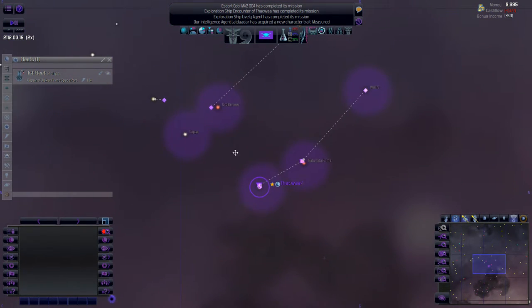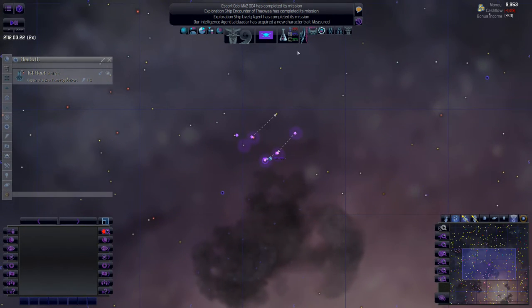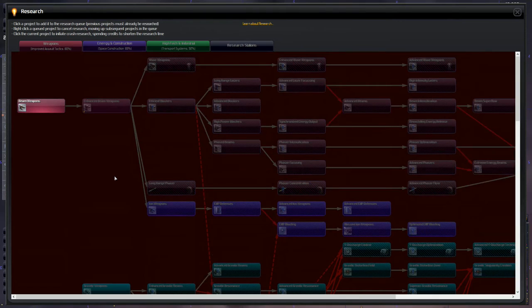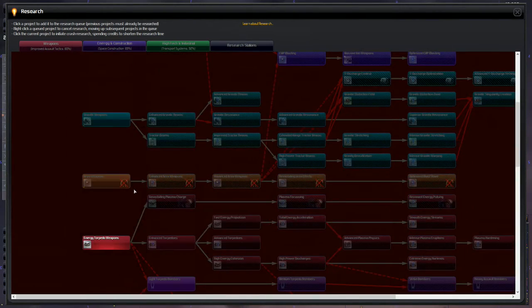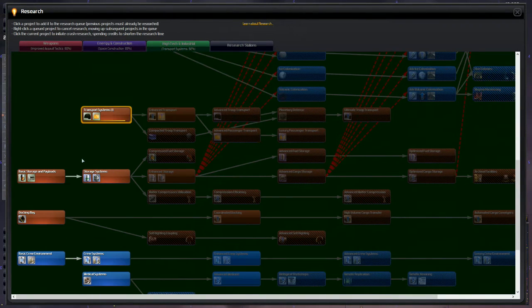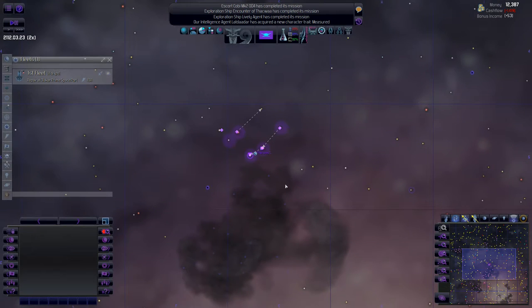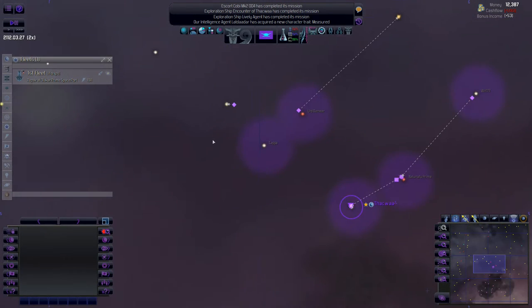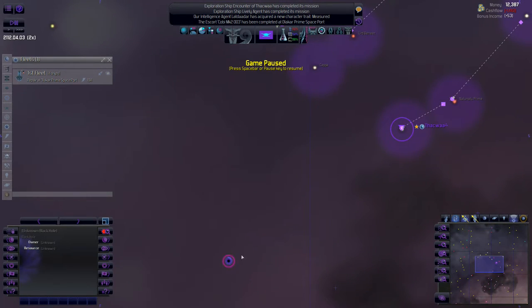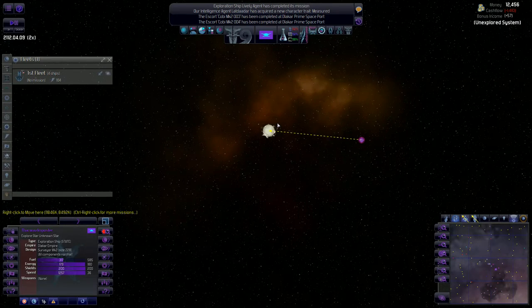He's about to reach that star system. Let's take a look at research. Improved assault tactics, then we're going to go for enhanced beam weapons. We've almost got ship construction, then moving into advanced nuclear fission. Almost got transport systems, then moving into enhanced commerce and open trade network. Happy with all of those. I'm going to send this exploration ship to refuel and then maybe explore this black hole here and see if we can get a research bonus from it. Let's see what's in the system.